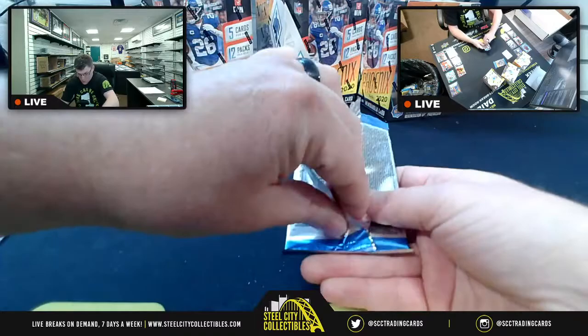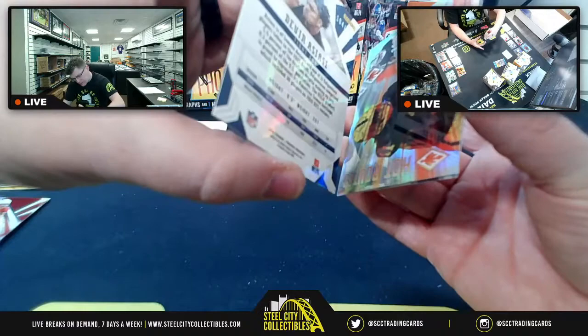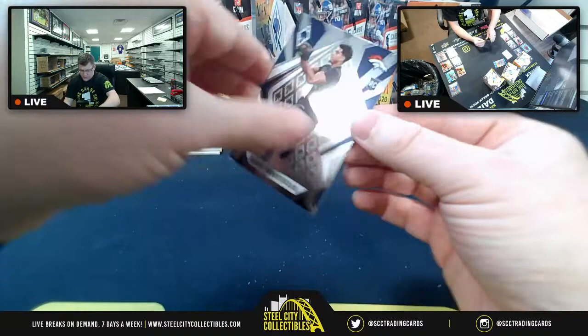Sam Darnold for AFC East. Larry Fitzgerald for NFC West. A parallel rookie card Devon at 104-of-175 for the Patriots. Henry Ruggs III with Hot Routes. Albert Okwuosa base rookie card for the Broncos — AFC West.